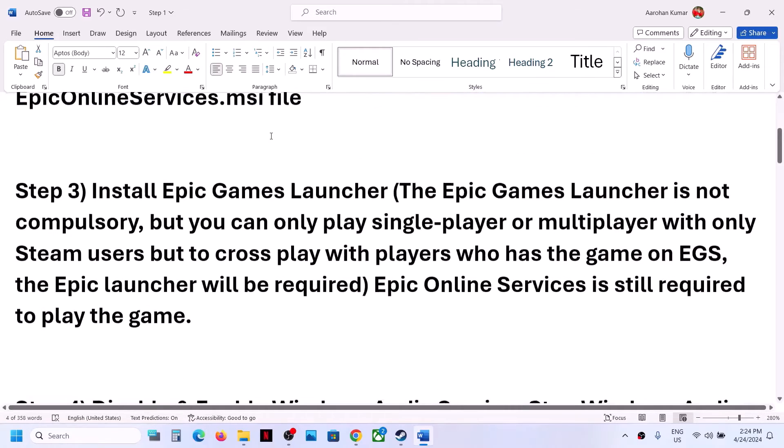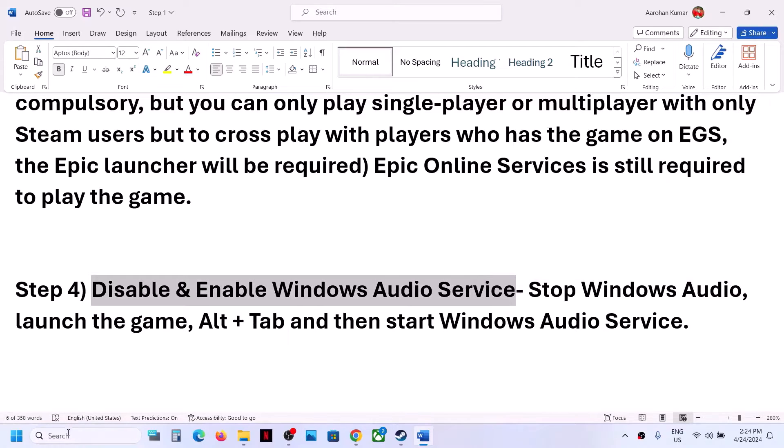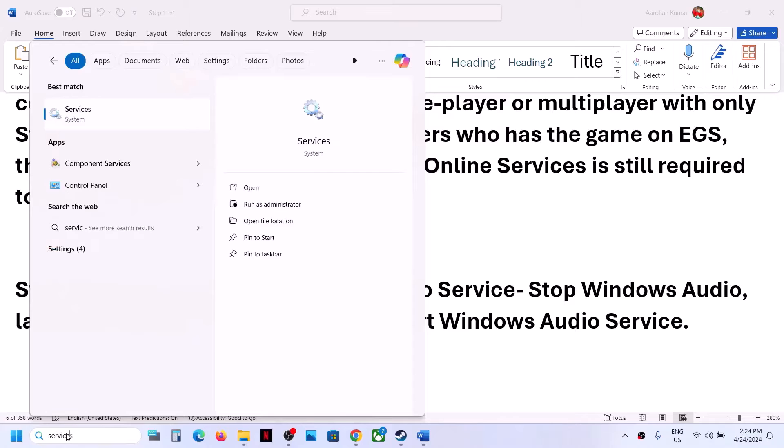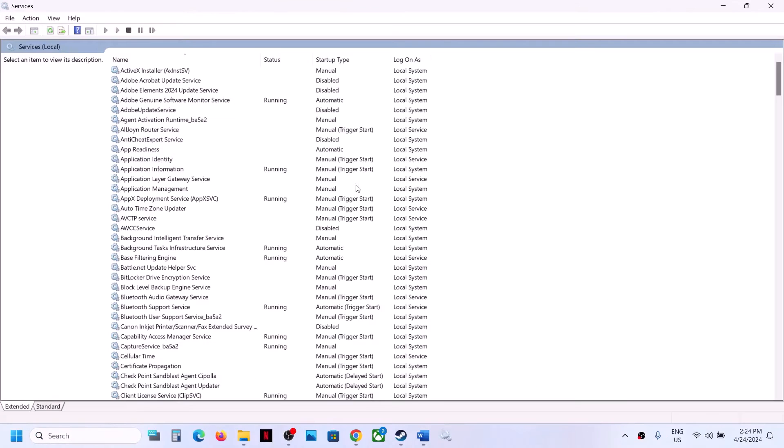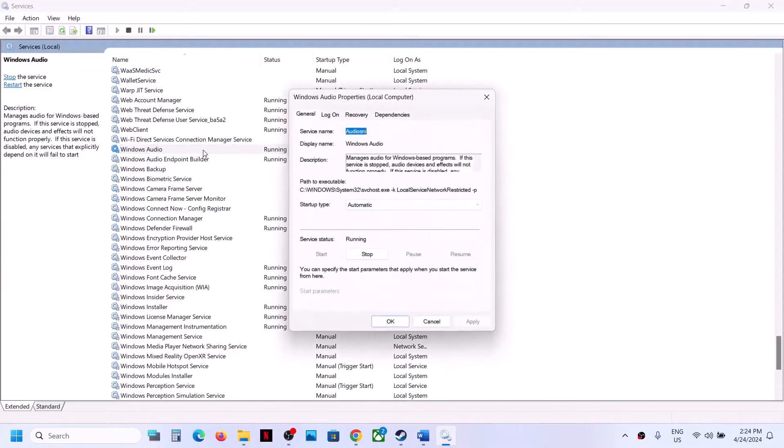The next step is to disable the Windows Audio service — this has worked for many players. Type 'services' in the Windows search box, click on Services, find Windows Audio, double-click it, set it to Disabled, and stop the service. Then click Apply and OK.